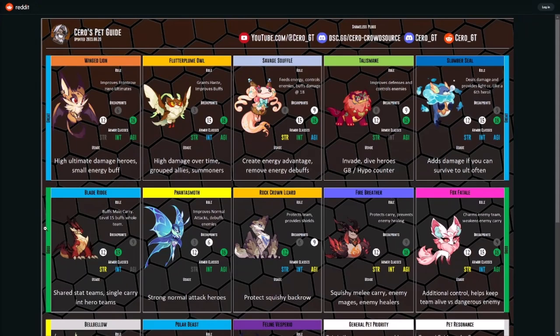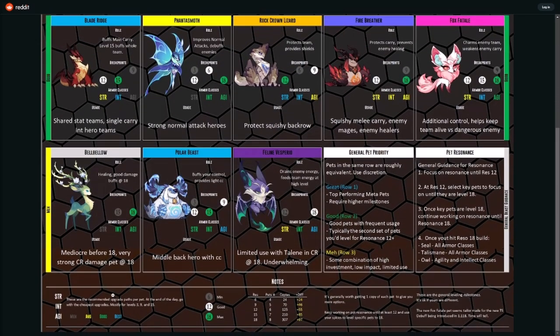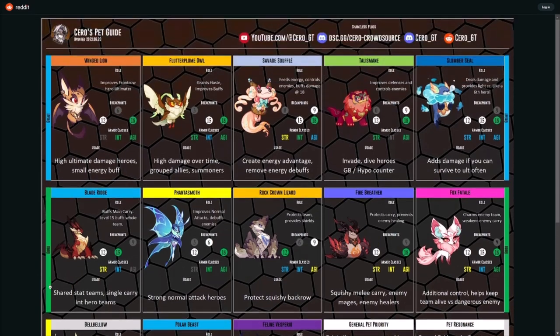Wing Lion is of course one of the most versatile beasts we've seen in AFK Arena — high ultimate damage, heroes get a small energy buff. It's color coded: at the bottom you can see minimum, good, max — and then meh, average, good, best. The blue is the best while the green is good. One thing to remember with the beasts is when you're building them out, you want to build them evenly because of the copies they require.